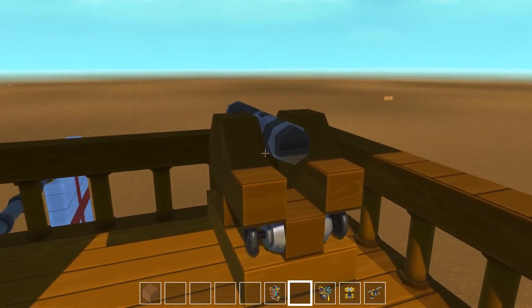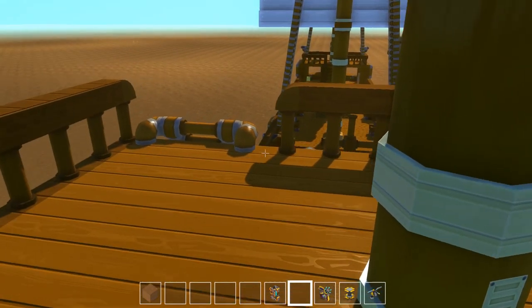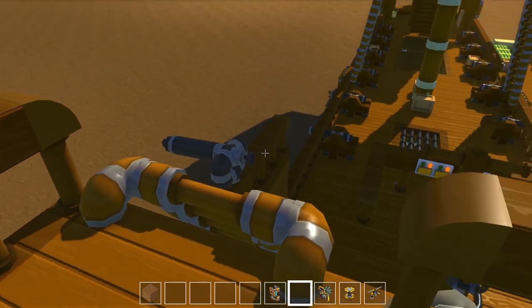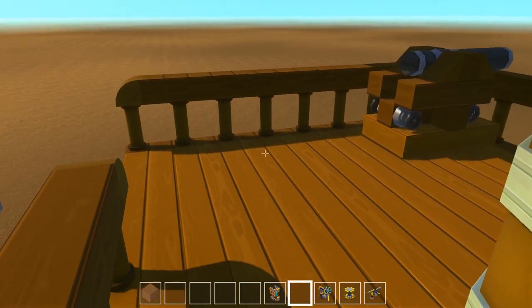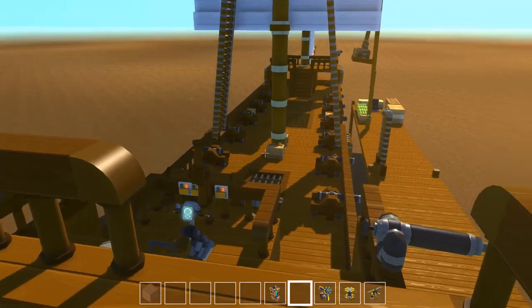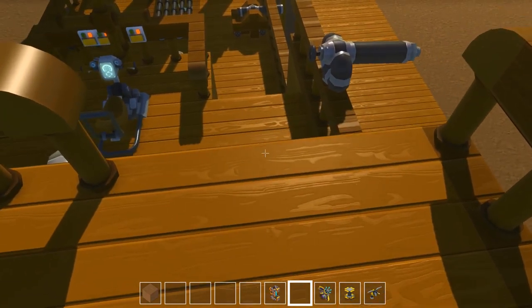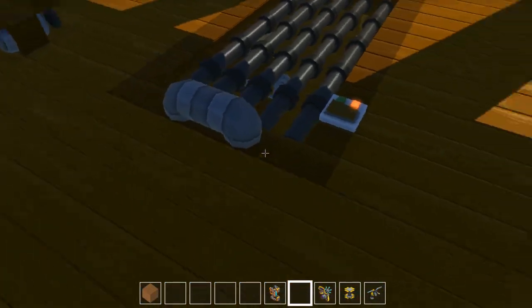Here's the poop deck! Got a couple cannons aiming off the back. There are a couple hand cannons down there as well. I think it's a pretty safe ship — there's a lot of cannons. I probably could add even more, but the thought of having a full crew on here with everybody having guns, I think we're in pretty good shape. That's about it for up on the decks — let's go ahead and go below deck and then we're gonna fly this thing around.